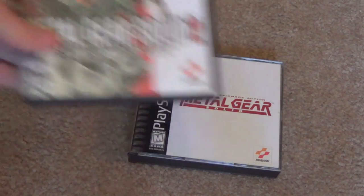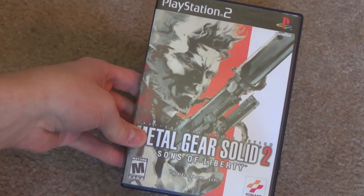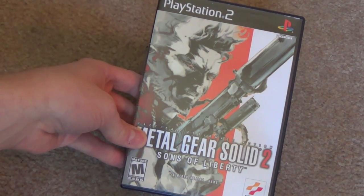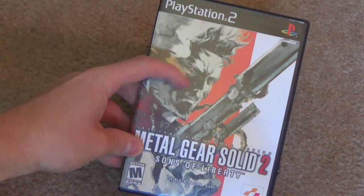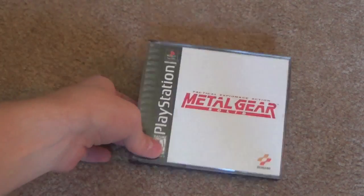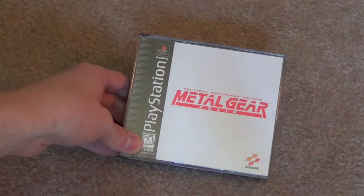Metal Gear Solid 2 used this wispy kind of promo art that often goes with Metal Gear Solid games, and that's nice — I really like this artwork. But for me, the original MGS1 cover, there's something brave about it, because there's not even a logo here — it's literally just the name of the game. I think it takes some guts to do that, and I like that a lot.